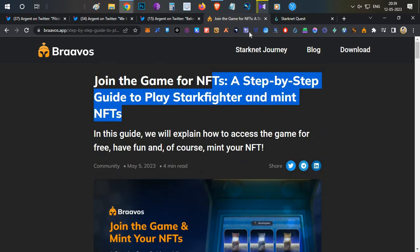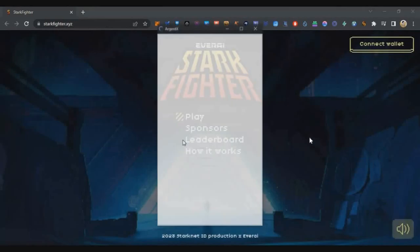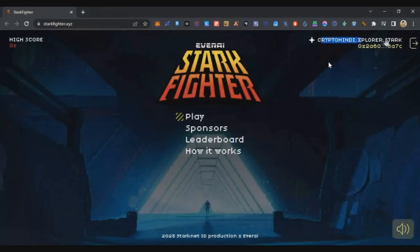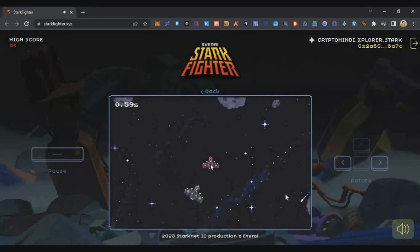For Star Fighters, it is very simple. Go to the game page, connect your Argent X wallet, and then click the Play button. Here your domain will show up — click Play and the next page will open.